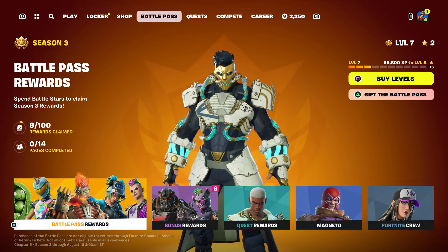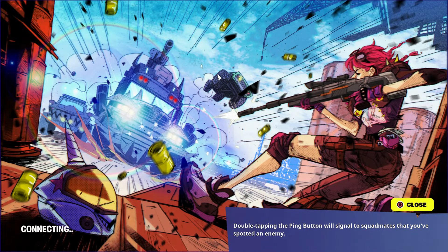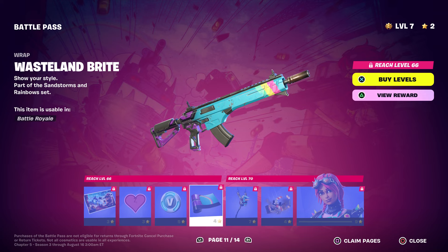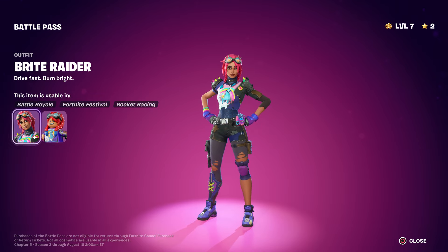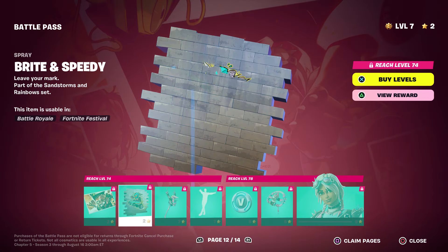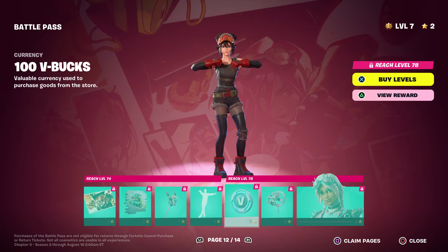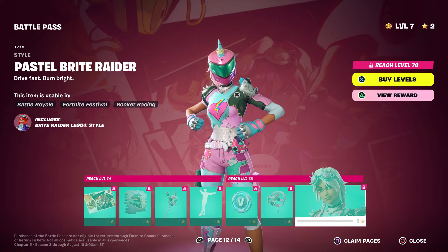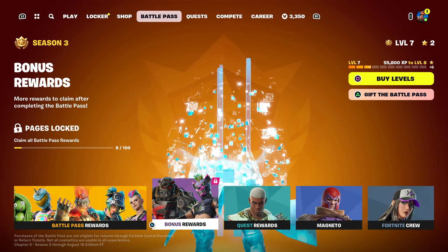And then there is one more skin you guys can unlock — this skin right here. You unlock this style, the emoji, wrap, and pickaxe. We've already got a bunch of these skins already, not for nothing. Then you unlock her other loading screen, a spray, another DJ emote. You also unlock this, and her last style — I doubt she has another style beyond that, but it might be on the bonus — we haven't unlocked that yet.